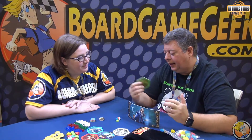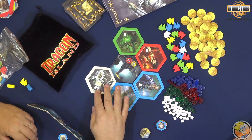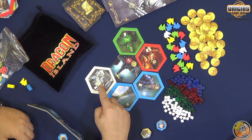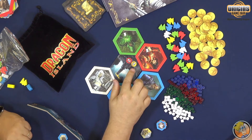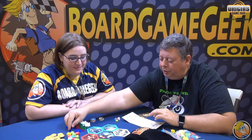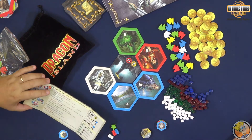On your turn you place a tile and immediately generate resources from placing it. So this one would generate the color blue and everything it touches — in this case blue, white, and yellow, since yellow is considered gold. I would take two blue and a white, and now I'm on my way to amassing resources to do some stuff that wizards do.